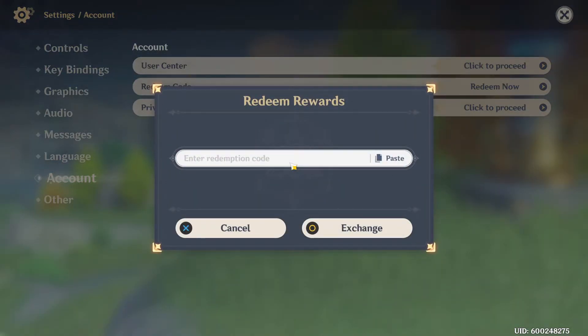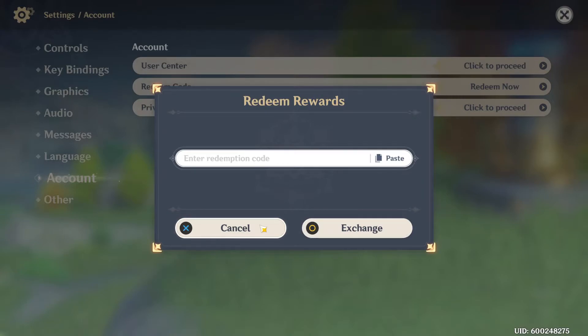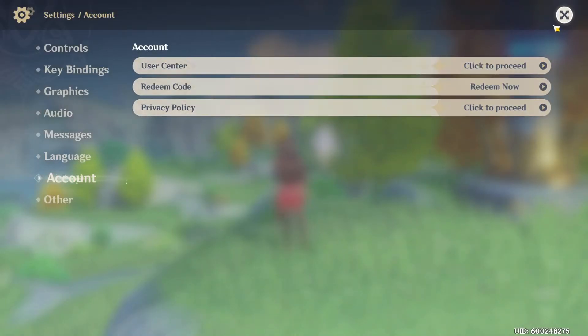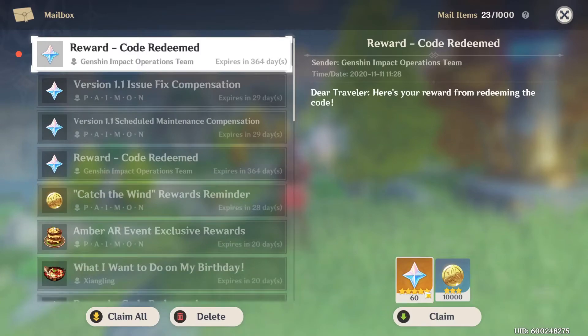Let's go ahead and put in our code. Alright, and boom, there you go. And you don't have to go to the website anymore, but if you still want to go to the website, the link is in the description down below. And let's go ahead and see what we get here. We get 60 Primal Gems as well as 10,000 Mora.